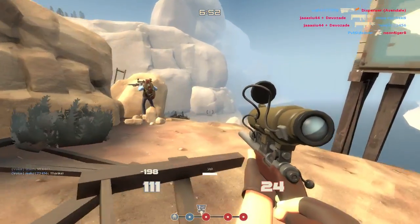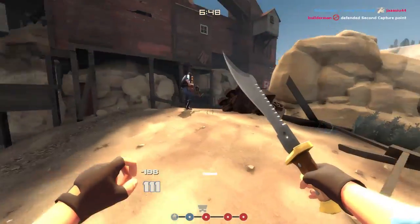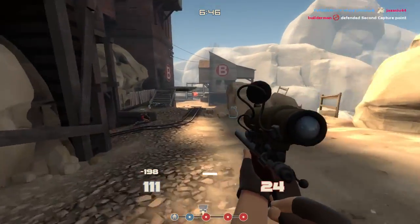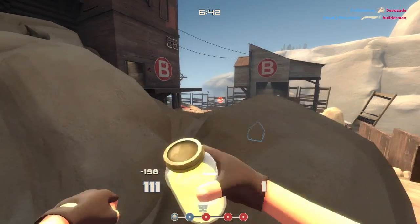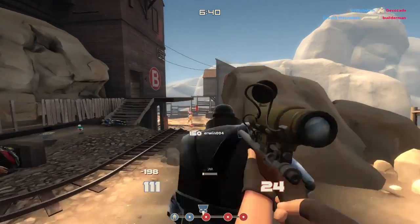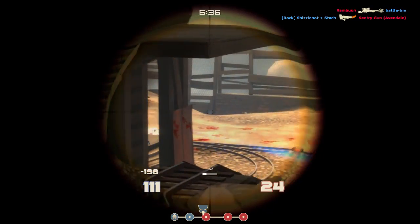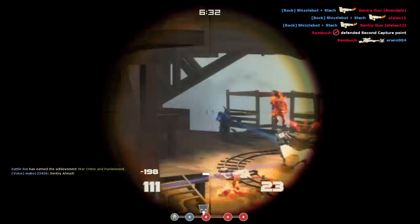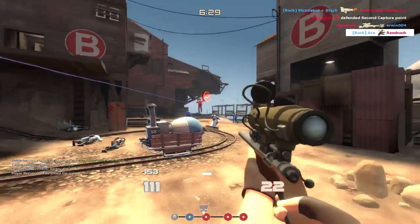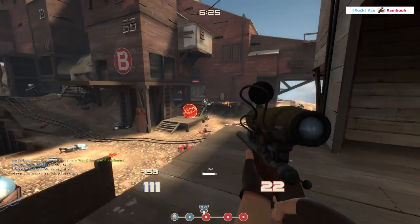The Bazaar Bargain has a similar issue — it's very unreliable in doing what it's supposed to be doing, because when you miss a shot you lose your benefit if you had it to begin with, and even the greatest snipers in the world miss shots. So the stock rifle is once again more reliable and therefore better. The Huntsman isn't even a rifle and it's always banned, so you can practically discard that one as well.